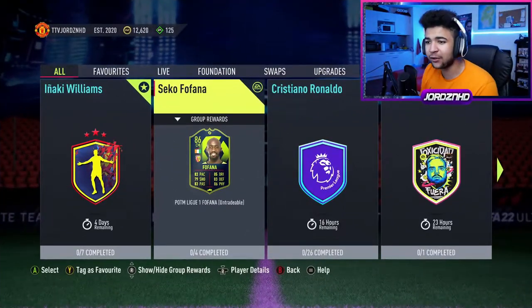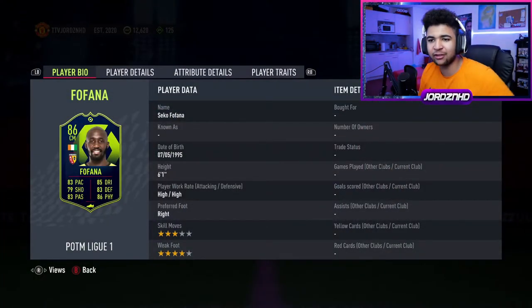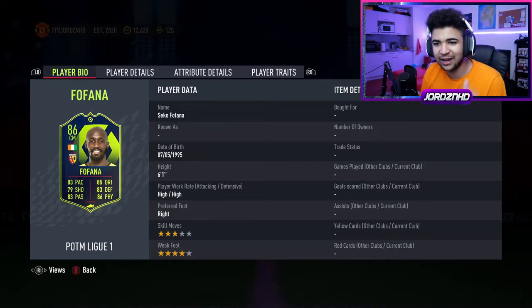Seco Fofana, Ligue 1 Player of the Month. Let's have a quick look at the card. So it's an 86 overall with 83 Pace, 85 Shooting, 79 Passing, 83 Defending, 83 Physical, and 86 Dribbling. Overall, the card looks very, very nice based on the stats.